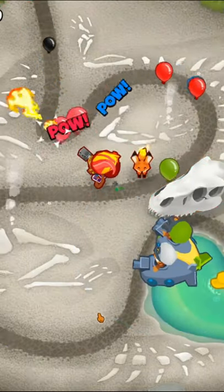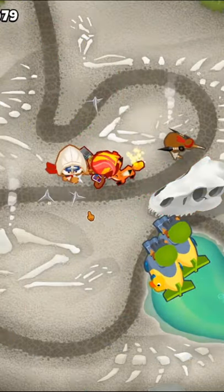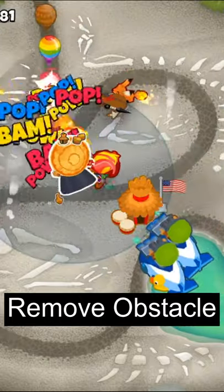Then we'll get our first sub to a 2-0-2 and place down a 3-0-2 ninja. After that we'll get the other sub to a 2-0-2 and upgrade the ninja to a 4-0-2 Balloon Jitsu. Next we'll upgrade both subs to 2-0-3s and place down a 2-2-0 village.